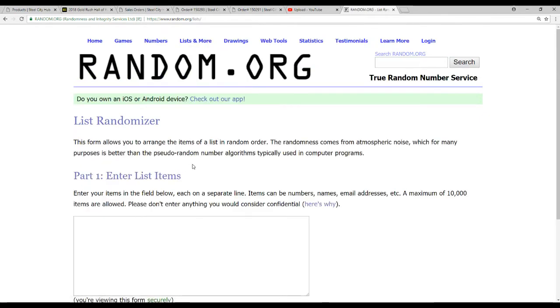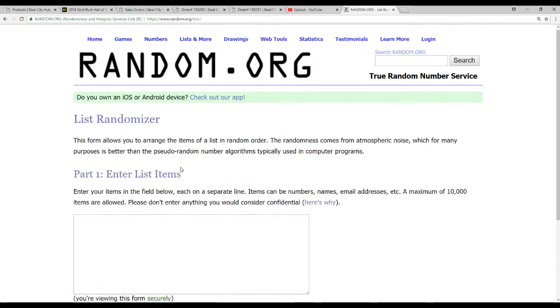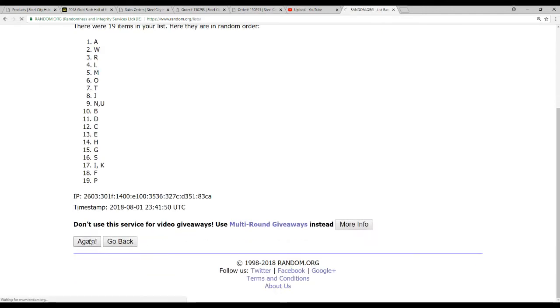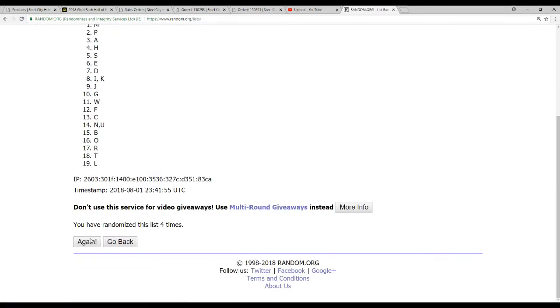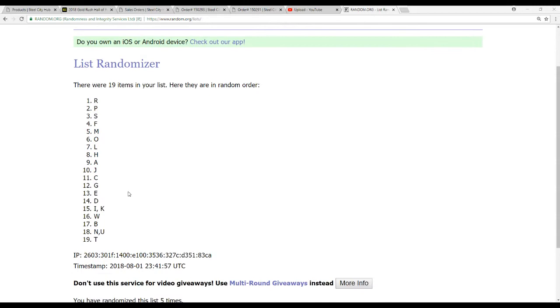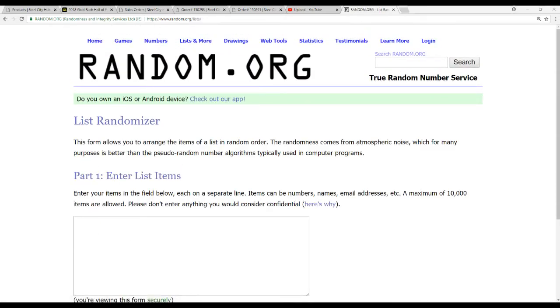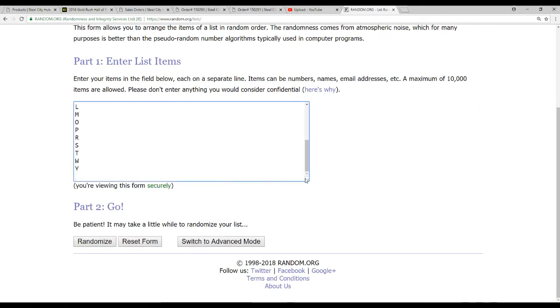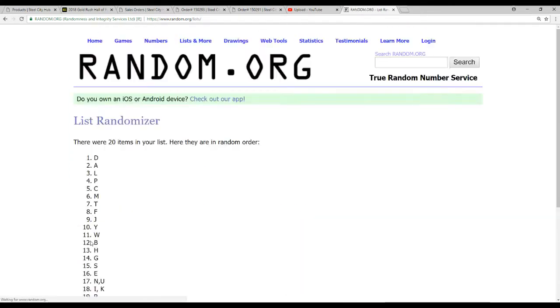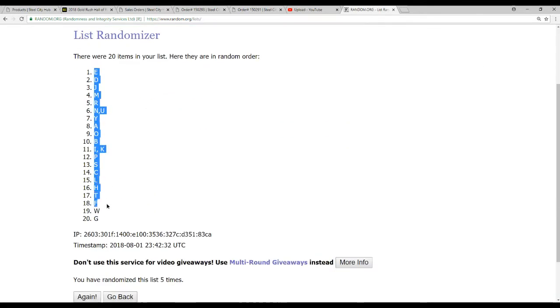And now we'll do our letters, 5 times on these letters. As you can see, we have a couple combo spots. Hold on — 19 letters. Hold on, this is wrong. Give me a sec here. That would be Y — I forgot the letter Y. So let me try this one more time here. Alright, there's our actual list. This one will be 5 times: 1, 2, 3, 4, and 5. E on top, G on the bottom.